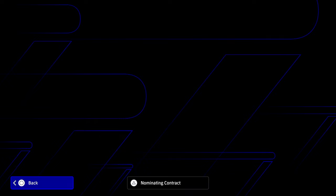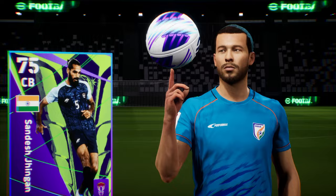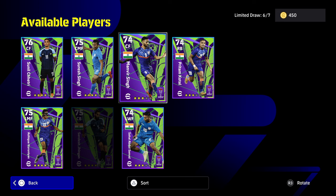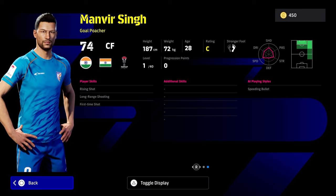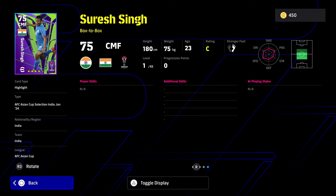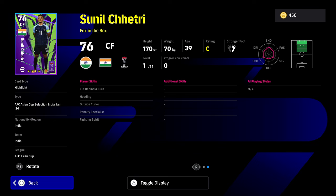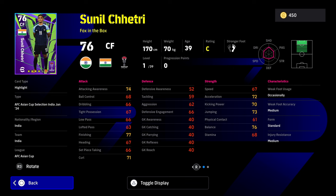There aren't as many players in this India pack for some reason — it's not a full squad. We get the center back. Same issues with these players. If you're going to sign these players, you can clear it with six spins since you get one free spin, costing 600 coins total. But you've got players with no play styles, no player skills, on standard form with C rating. The fairly nice center forward doesn't have first time shot or one touch pass — you'll need to give him those.